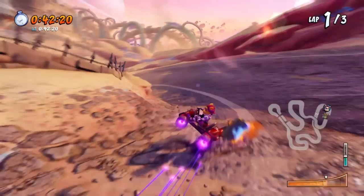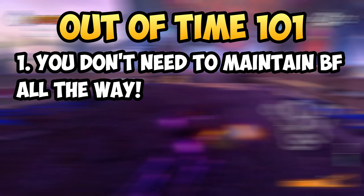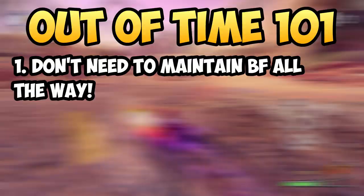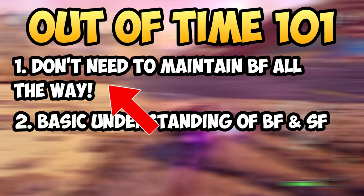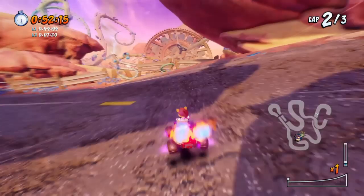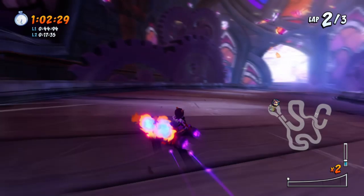I'm about to share my method with you guys in this video. Before we begin, you've got to know a few things about this method. First of all, we all know that this track is extremely hard to maintain blue fire on, even if you're good at the game. But what if I told you that I've actually beaten him without actually maintaining blue fire all the way? I didn't manage to maintain blue fire most of the time, but I still managed to beat him. What I really mean is that you don't have to maintain blue fire for the entire race — it's okay to lose blue fire, but only on certain parts of the map. I'm going to show you exactly which part of the map it's okay to not have blue fire later on.